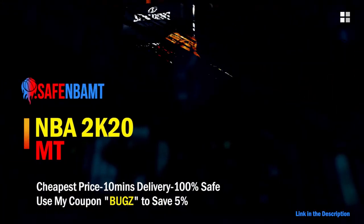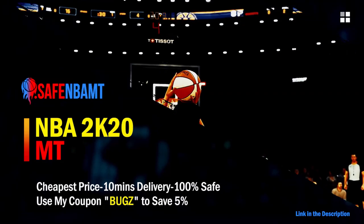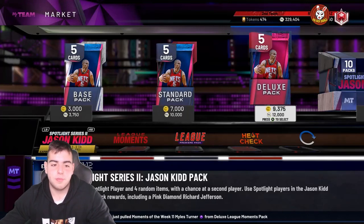If you want cheap, fast, and reliable NBA 2K20 MyTeam coins, head over to nbasafe.com and use code BUGS for 5% off at checkout.